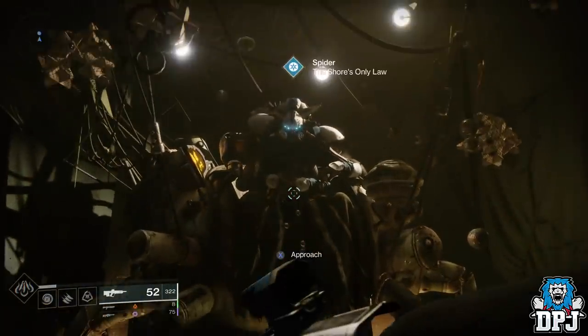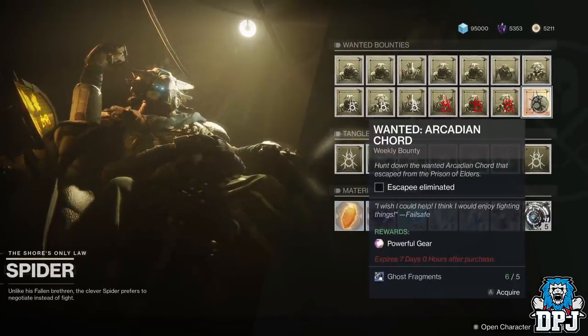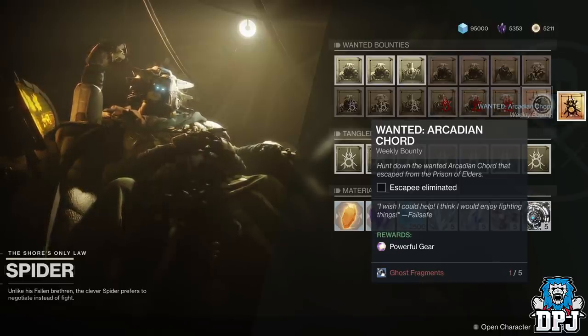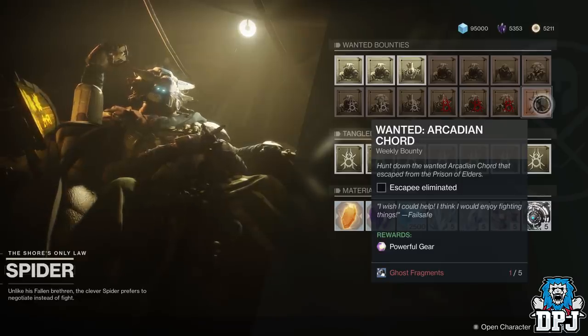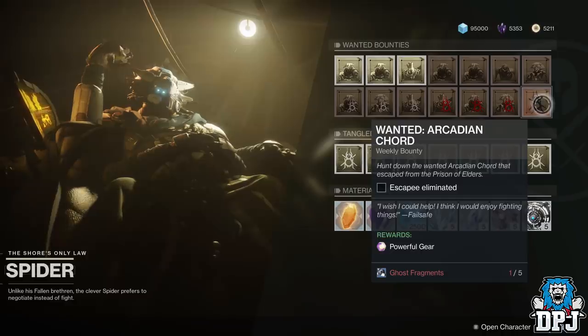Another thing to do every week up until the release of Joker's Wild DLC: complete and collect all of Spider's wanted bounties — the one that costs five Ghost fragments and rewards powerful gear. He brings one of these per week. It will likely be a different bounty every week given the number of wanted enemies in the game. From now up until Joker's Wild, grab them, complete them, and stack them in your inventory — this could be a great way of stacking many powerful gear rewards.